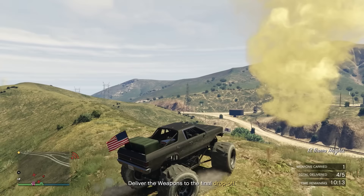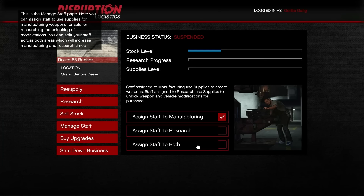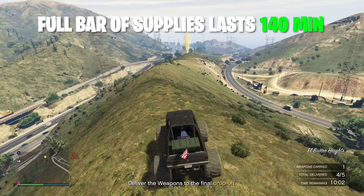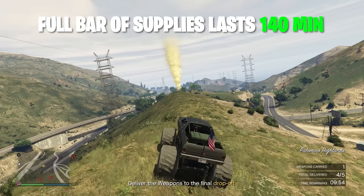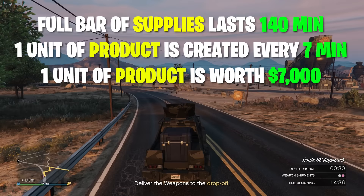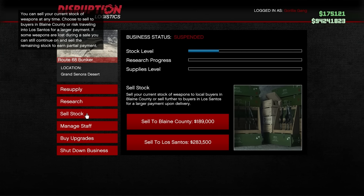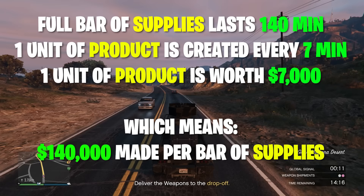Let's talk about profit. If we're trying to make profits, we want to assign all of our staff to manufacturing only. It will take two hours and 20 minutes — that's 140 minutes — to work through one full bar of supplies. Your fully upgraded bunker will make one unit of product every seven minutes, and each unit of product is worth $7,000. That means in 140 minutes your bunker will produce $140,000 worth of product. But when you go to your laptop and start the sell mission, if you choose to sell in Los Santos, you'll actually earn 50% more. So one full bar of supplies will actually generate $210,000 worth of product.